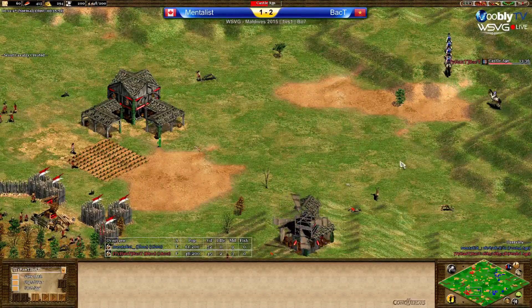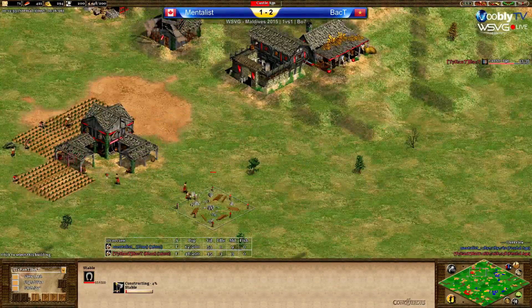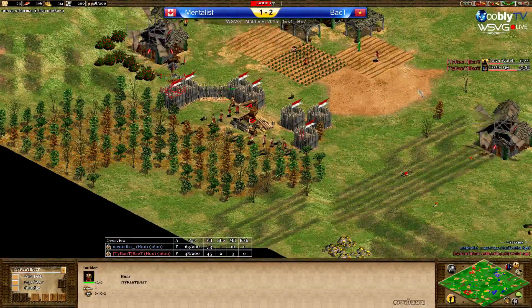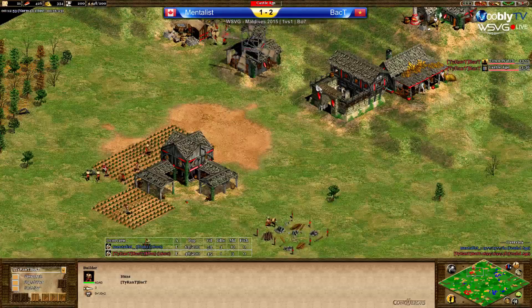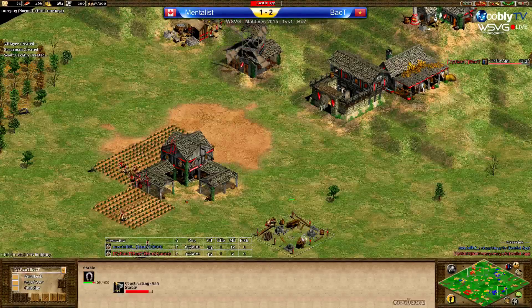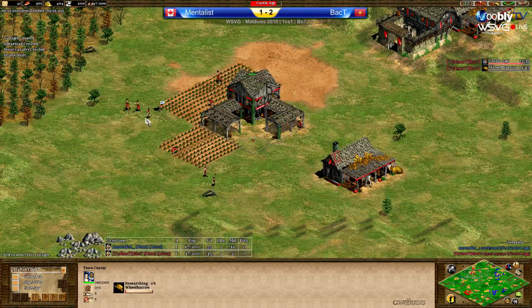Hasn't built a second lumber camp yet but will soon. Getting town watch. Let's see if Mentalist did enough damage — he is ten vills ahead at minute thirteen. Obviously Back T has idled a bit. He's minus two vills. A second TC is up for Back T. If he can raid a lot then he can make it up easily with knights, because Mentalist is going up in a couple of minutes.